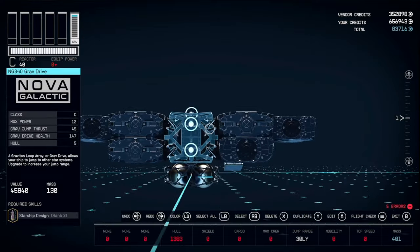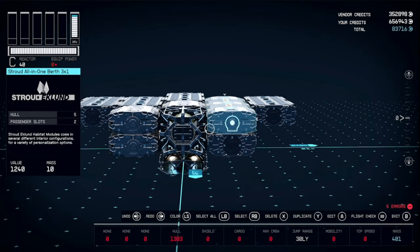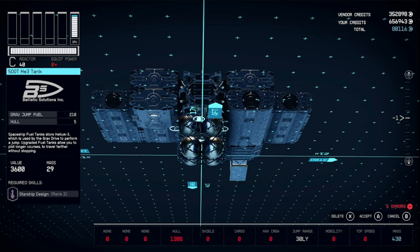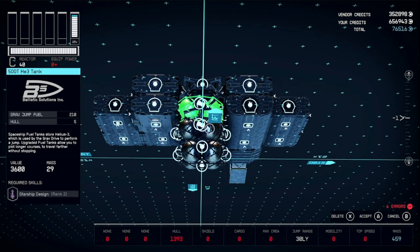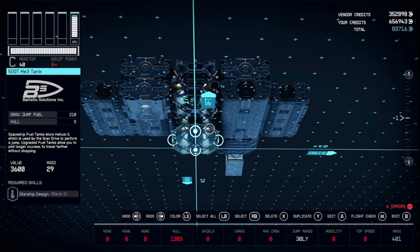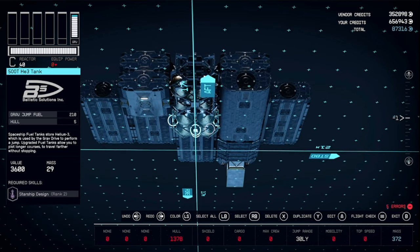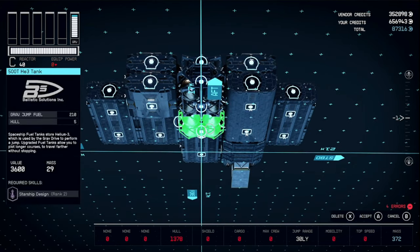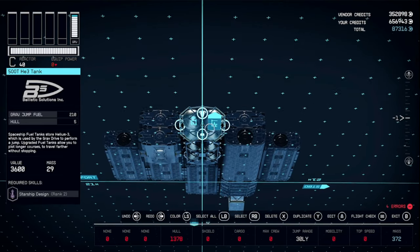Once you get your grab drive to pop into the reactor, come to this fuel tank and duplicate it several times to get one inside of this combination. Once that happens, delete the extras except for the one in front. Select all, edit, and accept. Then grab this one and pull it behind there.